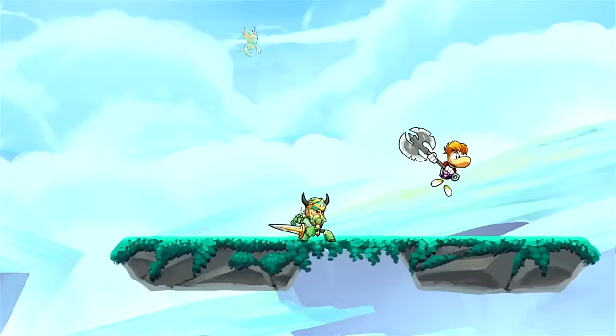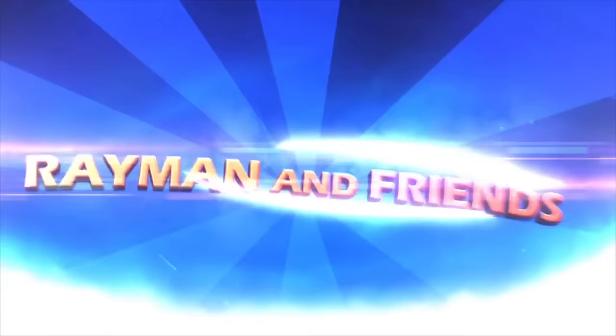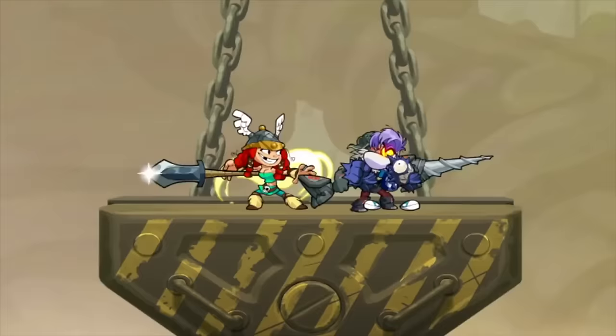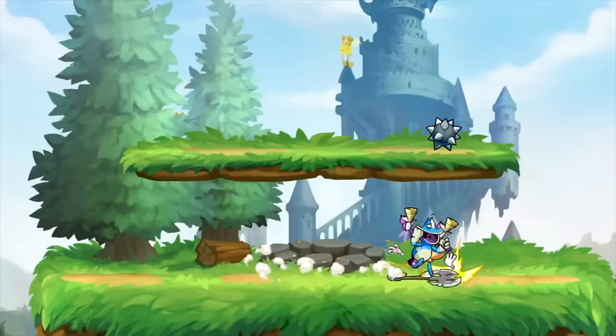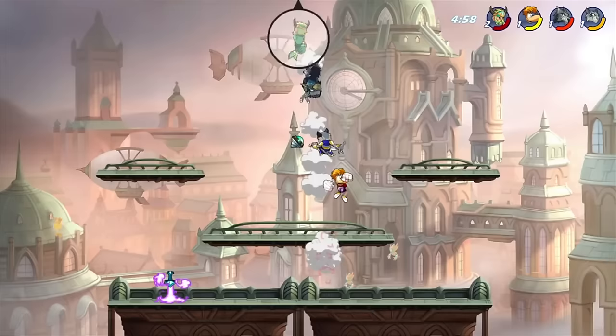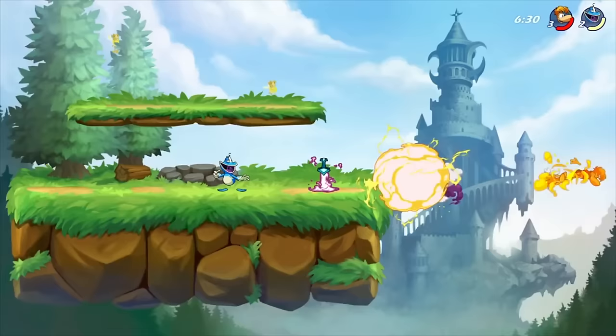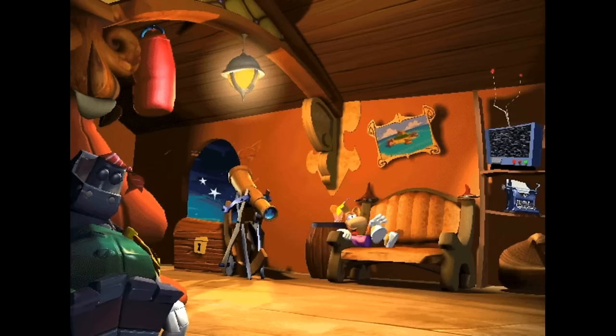Brawlhalla is a game published by Ubisoft and developed by Blue Mammoth Games — it's like a Super Smash Bros type game where you fight characters with other characters. Rayman is in it, and Glowbox and Barbara are also in it.